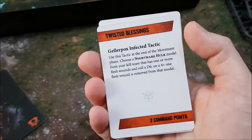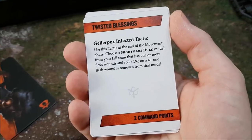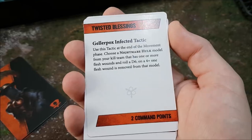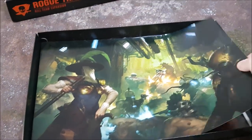Now let's look at one of the Gellerpox tactic cards: Twisted Blessings — Gallopox Infected. Use this tactic at the end of the movement phase: choose a Nightmare Hulk model from your kill team that has one or more flesh wounds and roll a d6; on a 4+ one flesh wound is removed from that model.